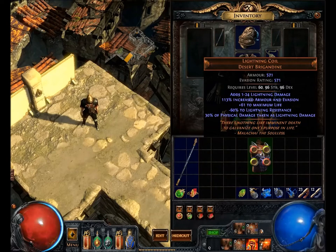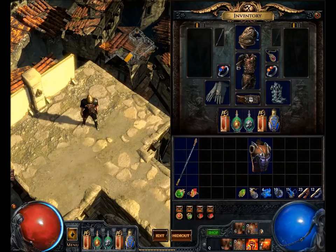Now let's get to the lore: 'There's nothing like imminent death to galvanize one's purpose in life' — Malachai the Soulless. It doesn't directly reference lightning, but this is a saying by Malachai, who was in the Eternal Empire. His statue is at the beginning of the Sceptre of God, and he gave Maligaro some of his items that caused a lot of evil. So anything he says, pay attention to for further lore in the game.